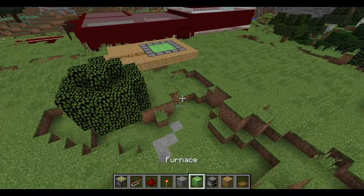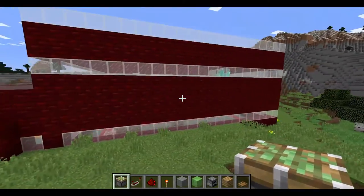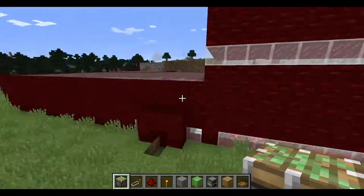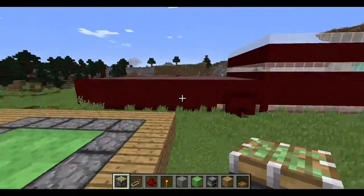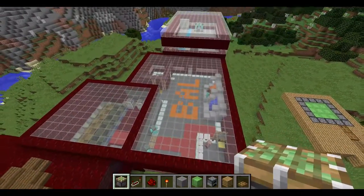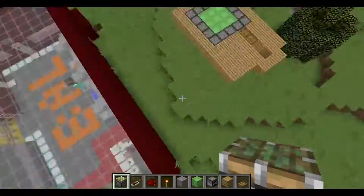Everything you're going to need is in my hotbar right here. This is the headquarters that I'm working on — I did show you guys a sneak peek. I've added on this floor and this floor but I'm not done with it. The build is for Blocked and Loaded, but that's not the topic of this video.